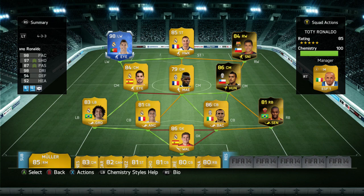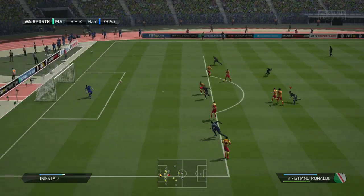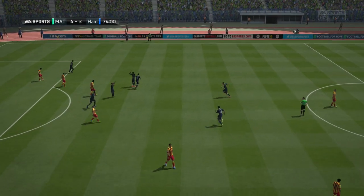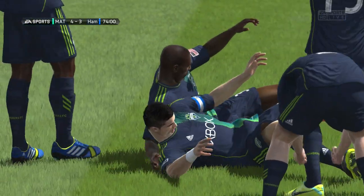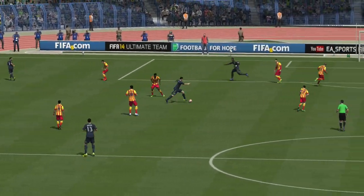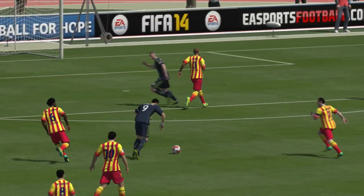Cristiano Ronaldo, the Ballon d'Or winner, does some nice skill moves around that guy's defence and booms it in the top left corner to get the goal. This man's power shot and long shot on FIFA 14 is just insane — mesmerizingly good in the game. His shot power combined with his strength and skill moves, you could not get a more complete attacker. Look at that swerve past Victor Valdes into the back of the net — in the top left corner in slow motion.